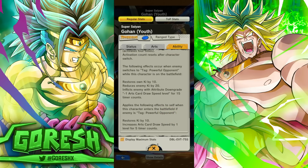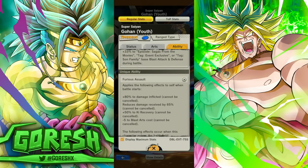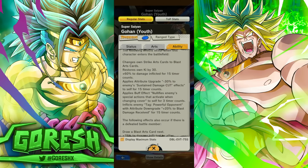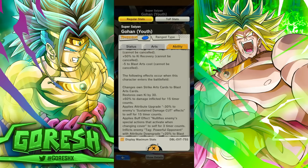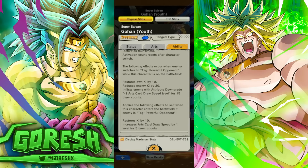Applies the following effects when this enemy enters the battlefield: if the enemy is tagged powerful opponent, restore his Ki by 10 and increase arts card draw speed by one level for five counts. That's the big sort of gaping hole in this character's kit — he doesn't have card draw speed baseline, but I don't even know if that matters, because what you're going to want to do with this guy is switch in and just spam three blasts. I think he looks pretty solid for a free character.